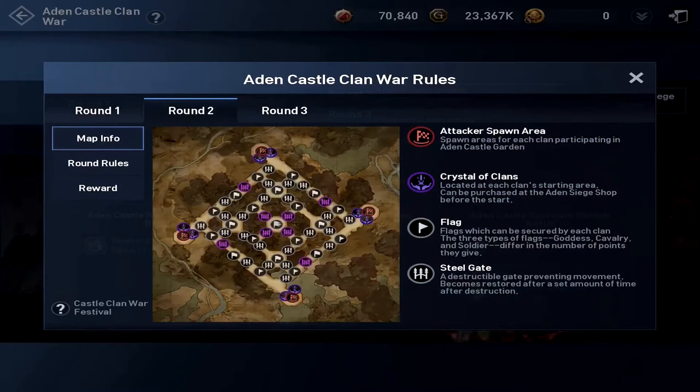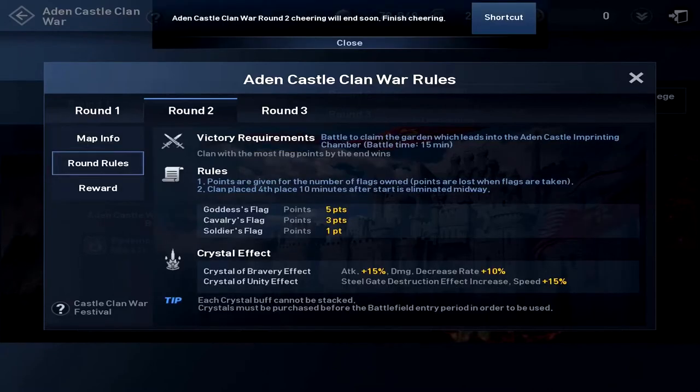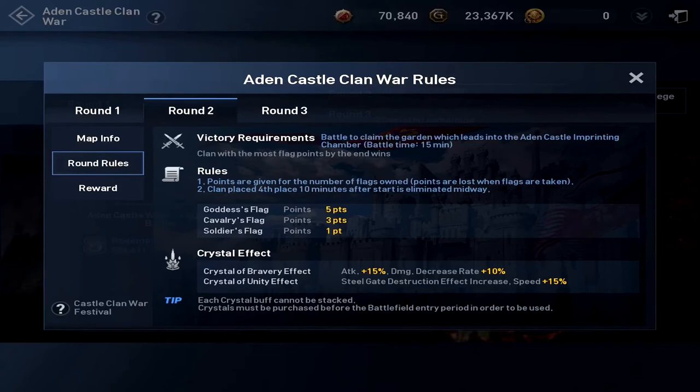You're supposed to capture the flag and take flags away from other teams — that gets you points. This battle is 15 minutes. It says the clan in fourth place 10 minutes after the start is eliminated — though that's a bit misleading since 10 out of 15 minutes is two-thirds of the way, not midway. I'm going to be recording the Fire and Ice side, and there are only three clans. So this will be a good test of whether the bottom clan gets eliminated when there are only three participants.